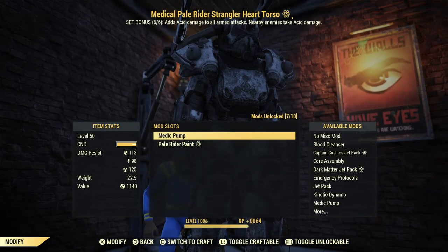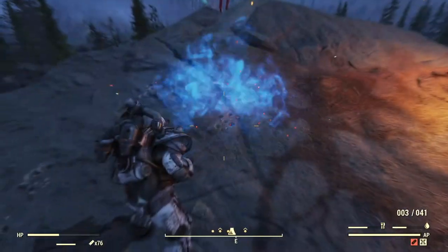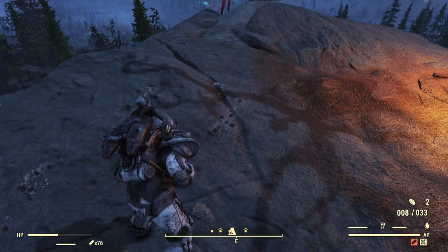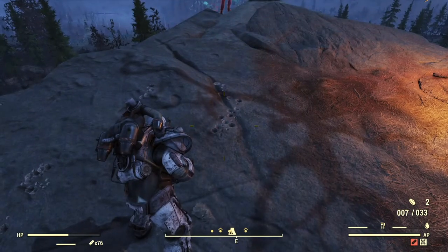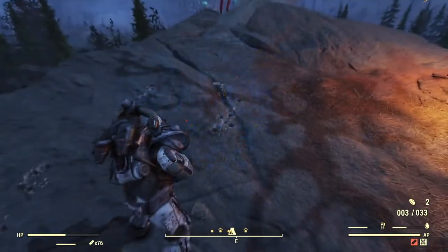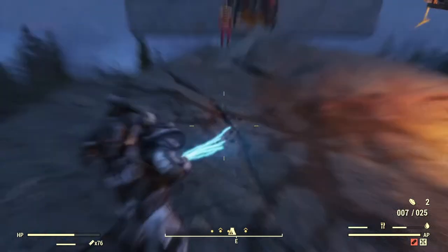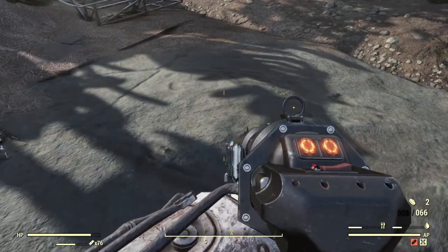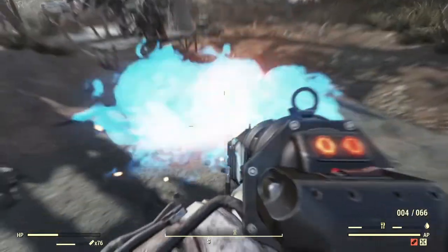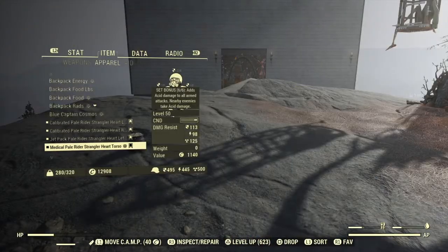Now let's take a look at the Medic Pump, which is a mod for a Power Armor chest piece. This works by automatically using a Stimpak if you take a hit and drop below 50% health, or if you take a hit while below 50% health. You must take damage in order to trigger the effect, which is different than the Legendary Auto Stim piece. Also, the Medic Pump appears to only work with regular Stimpaks — it will not consume supers or diluted stims. It will continuously heal you while taking damage, and it has no refresh time.